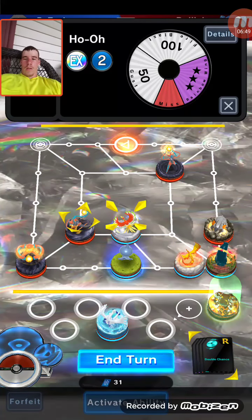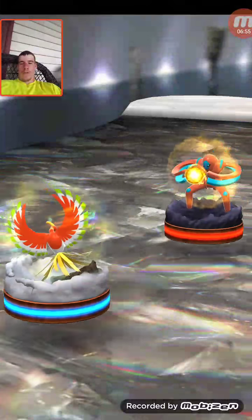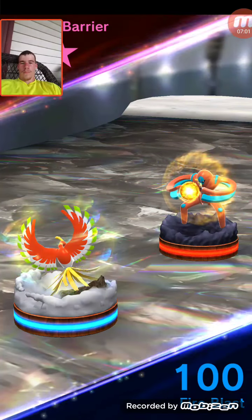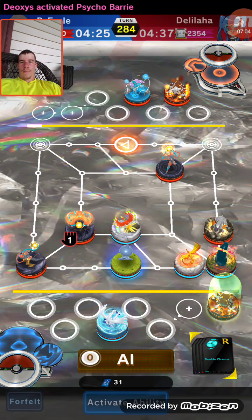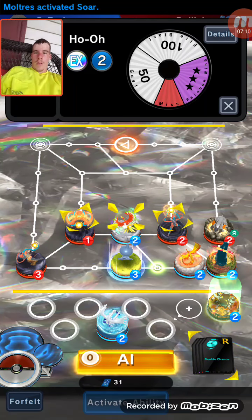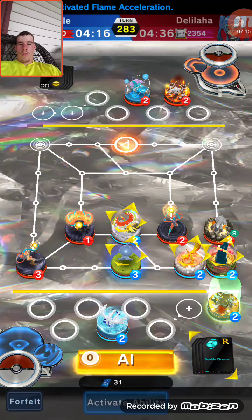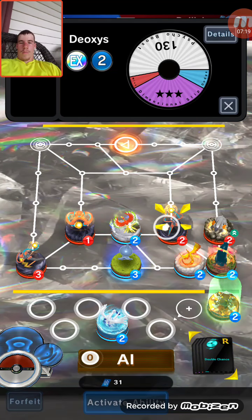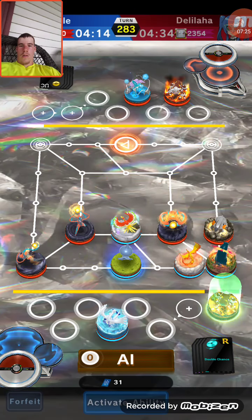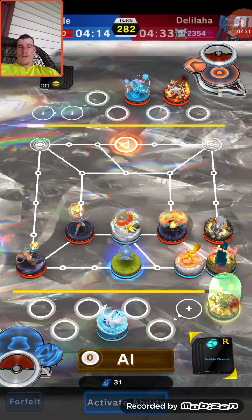Let's attack his Speed Deoxys with Ho-Oh. He'll probably switch for Defensive of course. Cycle Barrier. What exactly does Cycle Barrier do? Am I paralyzed? No, it does nothing - just defense. Okay. Let's put him up against this one. Defense again. He really likes that defense.